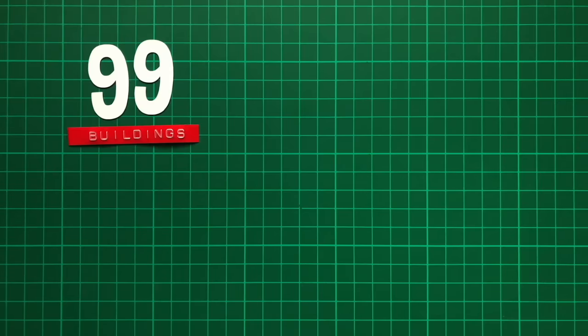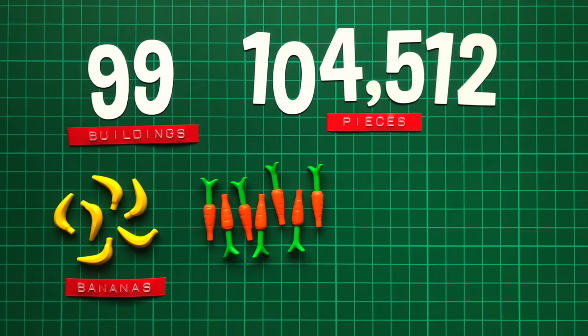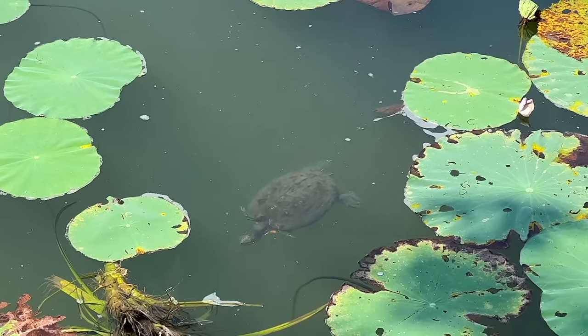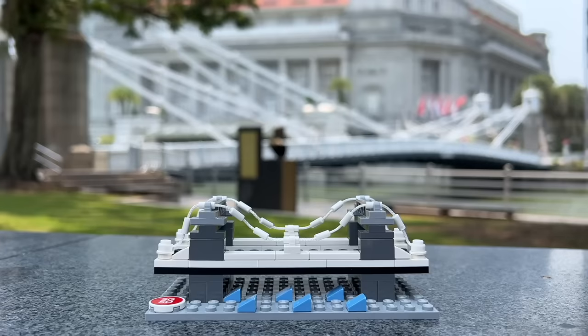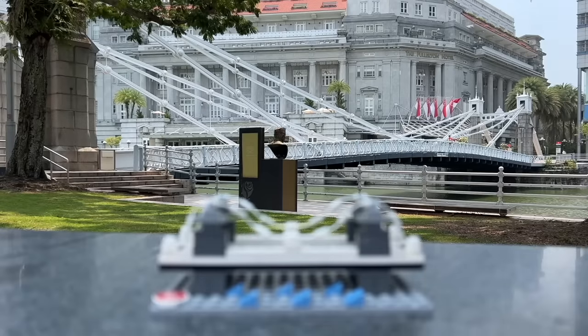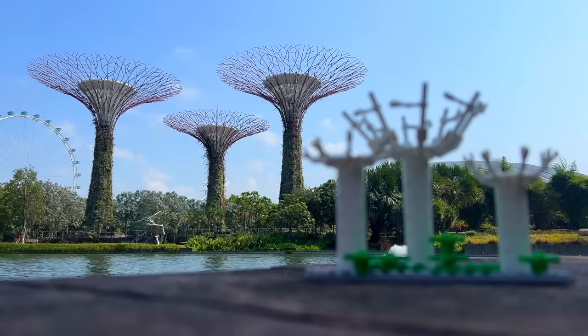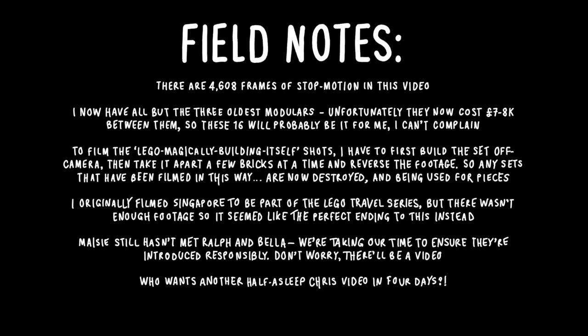Which brings us to 99 buildings, over 100,000 pieces, 6 bananas, 7 carrots and a mind-blowing 32 LEGO frogs. And so it's time for building 100 — it's actually a Singapore exclusive 3-in-1 set, which can be built either as the Cavenagh Bridge (not a building), the Super Trees (which I've already done), or finally as the Changi Airport Tower. Amazing. Now I really need to sleep.